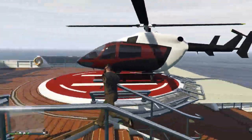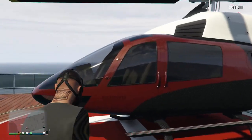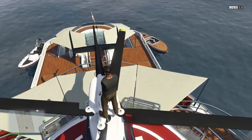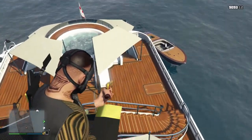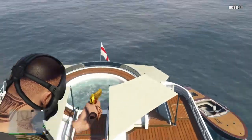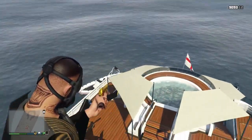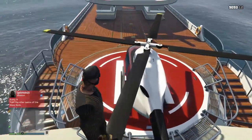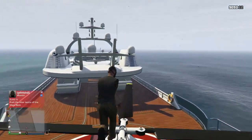If you come up here, this comes with the yacht: the Buckingham Carbon Volito — I think it is, or Carbon Volito — and you have a Lampadetti Toro, a few Sea Sharks, a dinghy as well. And yeah, that's basically the back part of the yacht.